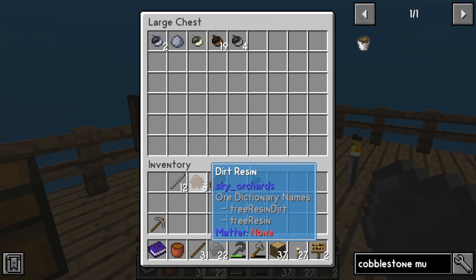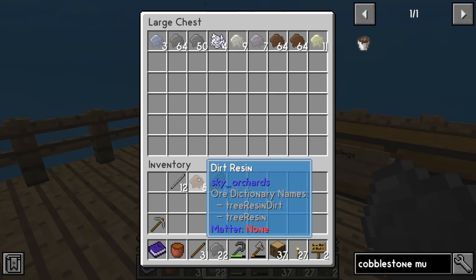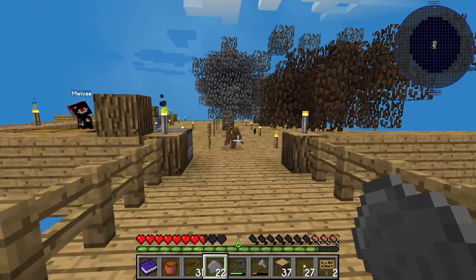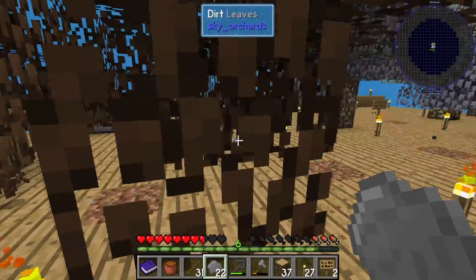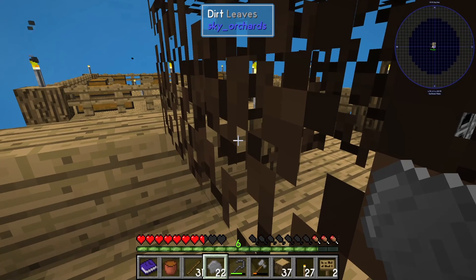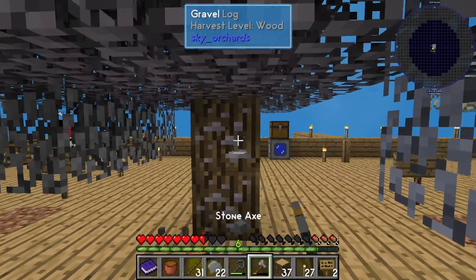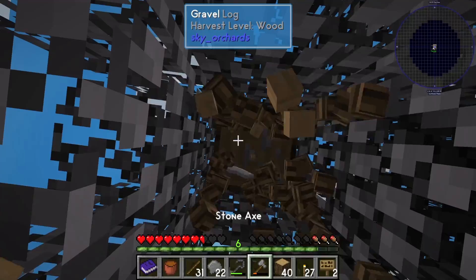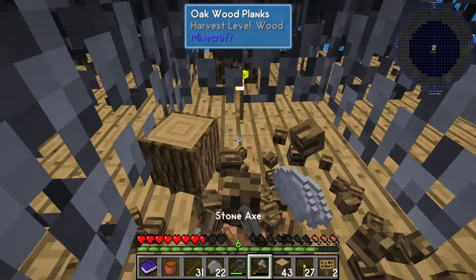Maybe a three by three? Just fill the entire thing? I don't have enough dirt for that. I need more acorns. There's 19 dirt acorns in the acorns chest. Let me look up the different types of dirt. So I kept seeing the cobble dirt, but whenever I click on that it just brings me to the recipe for regular dirt. Yeah, I know. It's weird. It's very interesting. I am so confused.